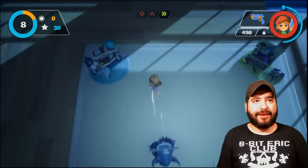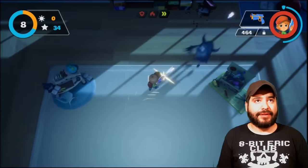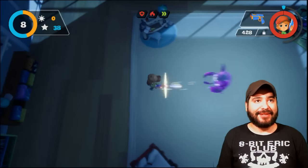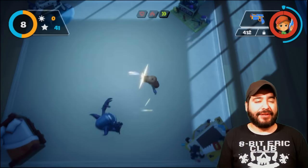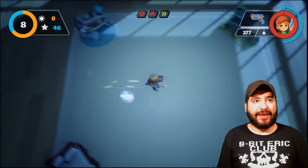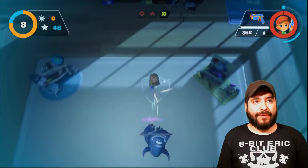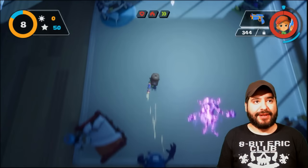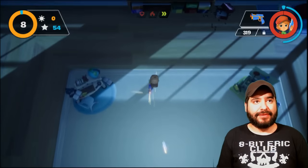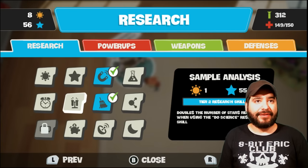Get out of my way, dude. Get, get. Oh Jesus. I hope I don't see another one of the big, scary dudes because that dude was giant. Get out of my way. These guys are super fast. Look at this — 360 degrees, no scope. Oh shit, I think this might be it. No, I'm gonna make it. I'm gonna make it. Ain't no round too hard for 8-Bit Eric.